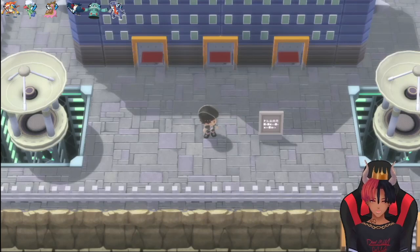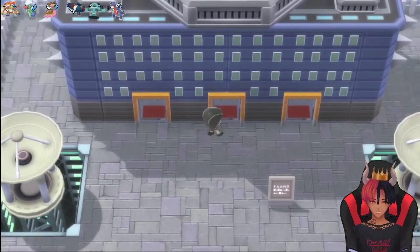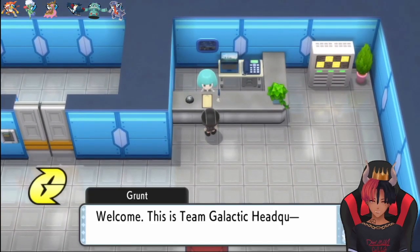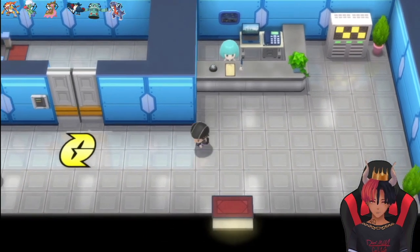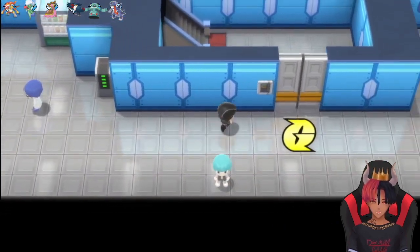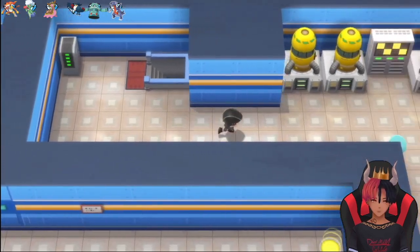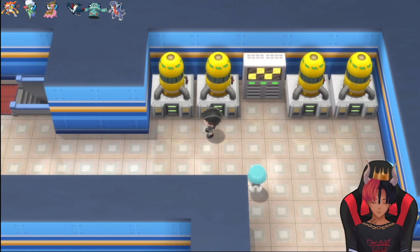Now that we've done everything in the warehouse, we can enter the Galactic building from the front. This right room is just the warp room, so enter from one of the two left rooms. We have the Galactic Key now so we can enter. This will just bring us to a double battle — I almost walked right into it.